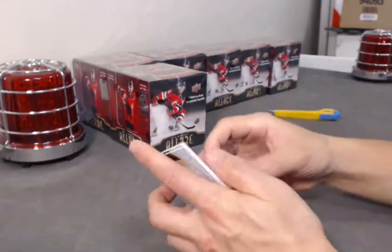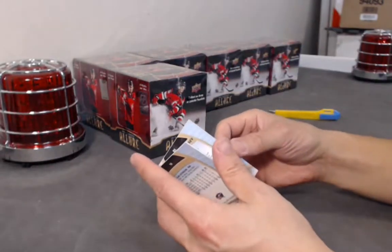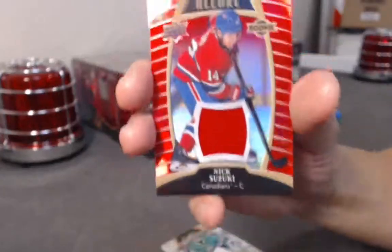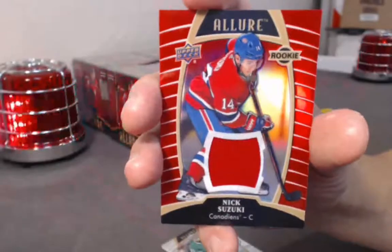We have a rookie jersey — red rainbow jersey, not numbered. Nick Suzuki. Yeah, he deserves a horn — this guy's looking pretty good.